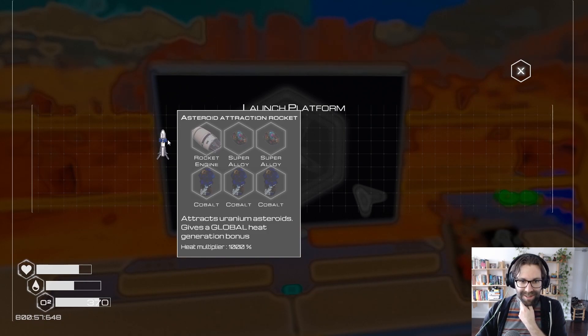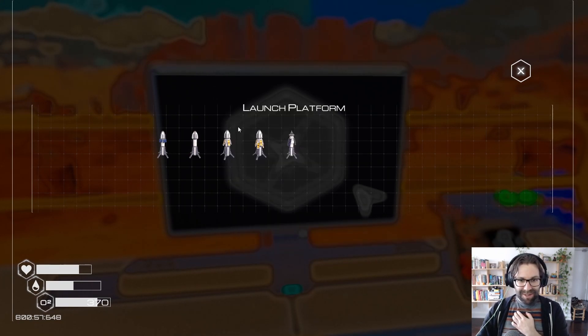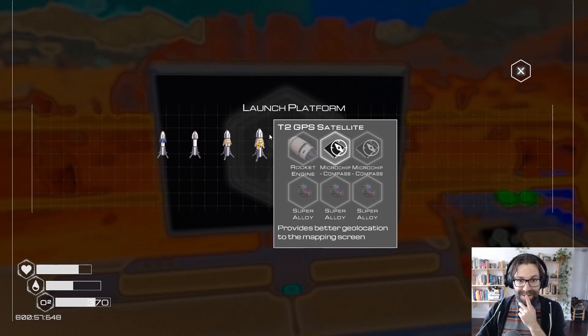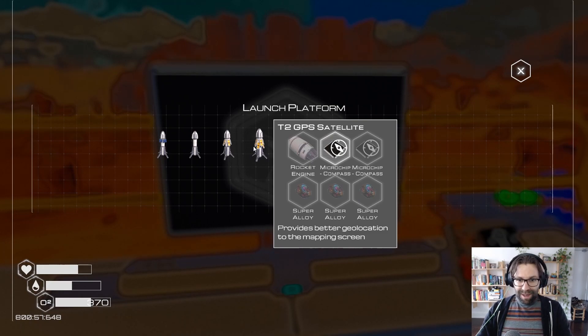Asteroid attraction rocket, uranium asteroids — ooh, that's exciting. Magnetic field. Iridium. GPS satellite — provides geolocation to the mapping screen. GPS tier 2, better geolocation. Map information rocket. I do want to build this, but I could probably go get some osmium. It might take a while. But the super alloy rod I don't know how to make yet. Let's see if I can build this.